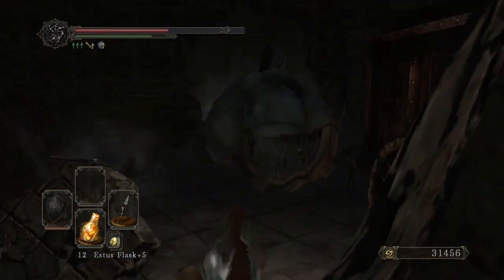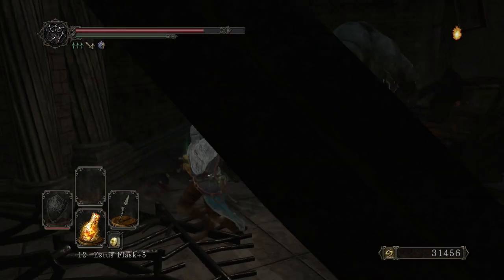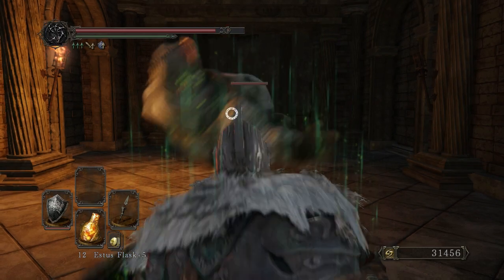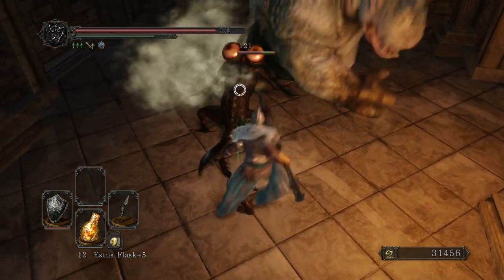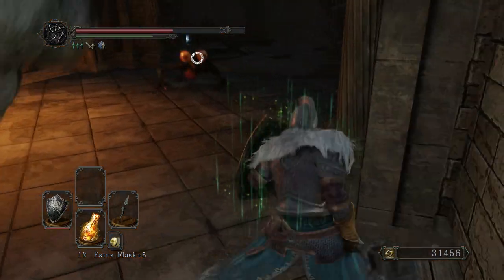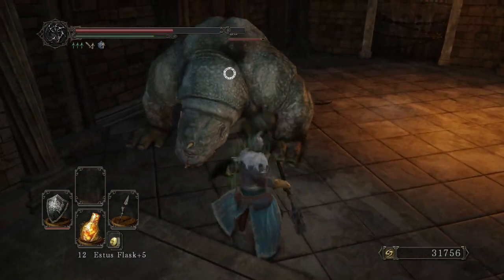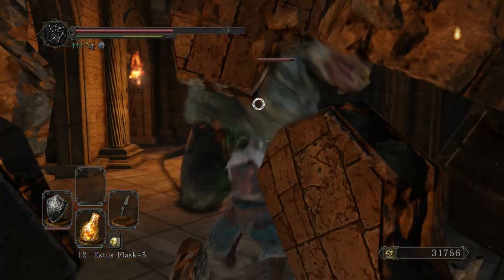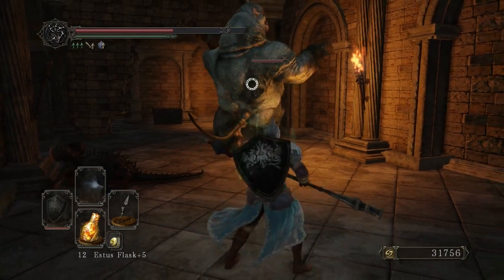All you gotta do is just walk in front of it, and then the ogre busts through. I'm going to get him to bust open this door. I don't know where this basilisk came from. Now we can kill him — this wall will replenish, so you need to kill this guy now.